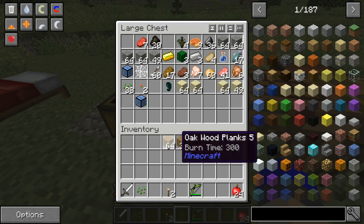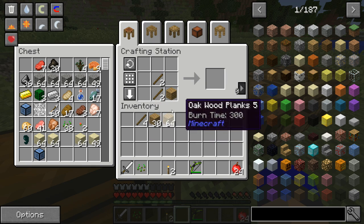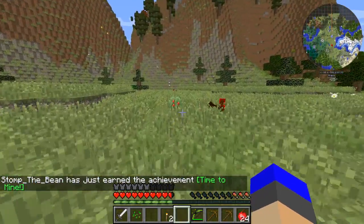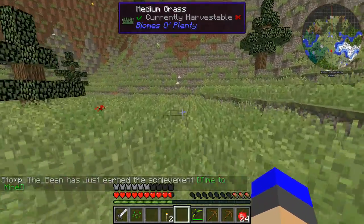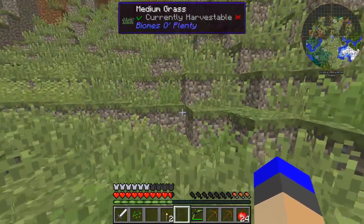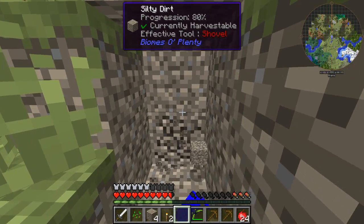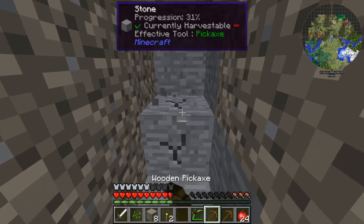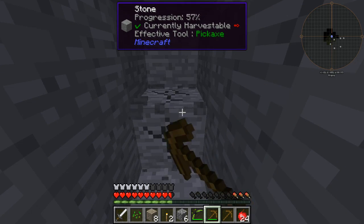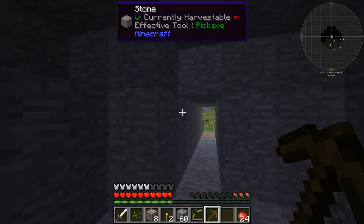Let's make ourselves just a normal pickaxe and go ahead and mine some stone because we need it badly. Let's head over here — hello chicken! There's another chicken, this is a nice chicken area. Is there clay in here? I was hoping to get some clay. Never mind. Let's start punching here. I should have made a shovel — doesn't matter, not the end of the world.